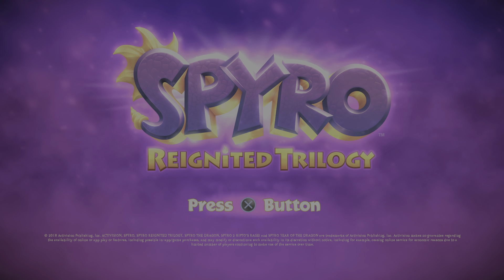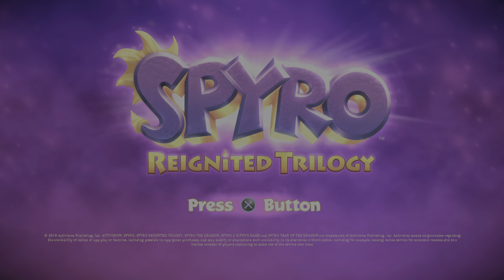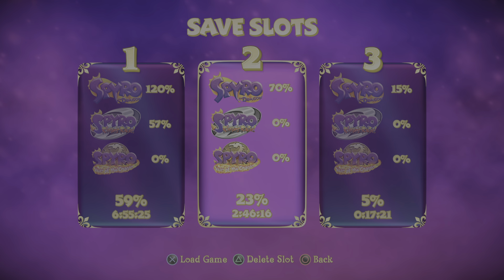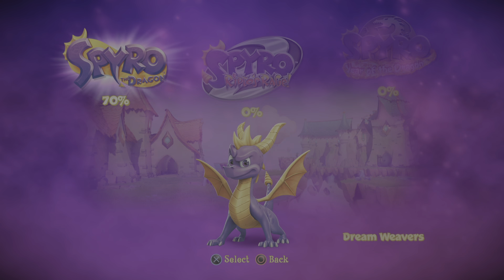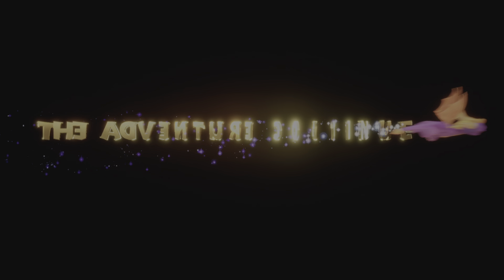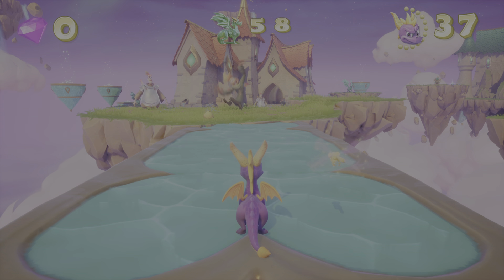Hey guys, welcome to another 100% completion of Spyro the Dragon. We are going to go into our save slots — it's the second one. We just got to Dream Weavers, which is the last home world before you get to Nasty Norik. So we are going to go through the home world and I'll show you how to get all the gems and dragons.